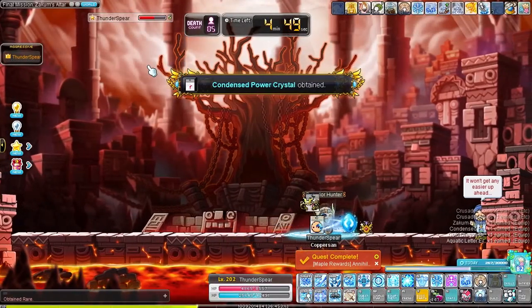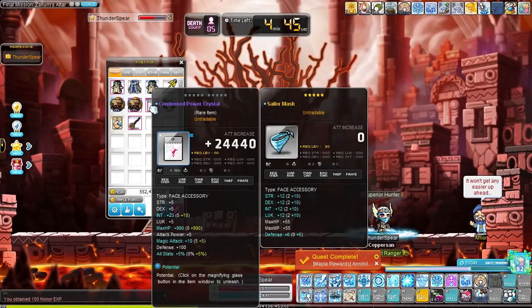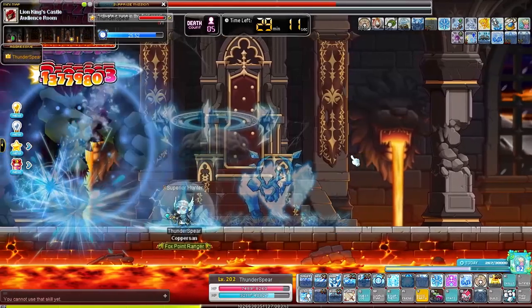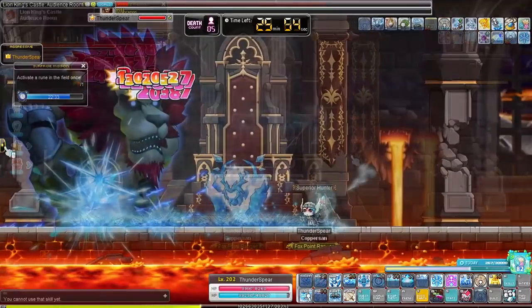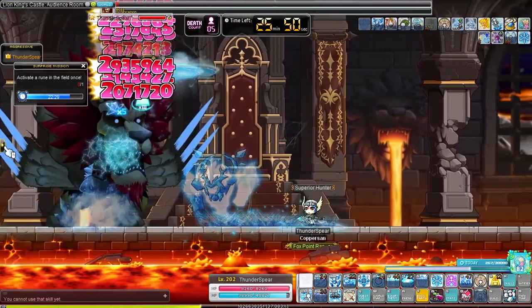Time for more daily bosses. I actually managed to finally get the Zakum accessory! At this point we can start taking on Normal Von Lien. I decided to not go for any other gear sets — not the Von Lien set or the Commercy set — because I really don't want to do even more dailies in the castle. I can just barely defeat Normal Von Lien now, so getting gear will be very time consuming, and the same goes for Commercy which would take a while to get started on.